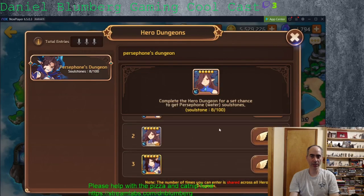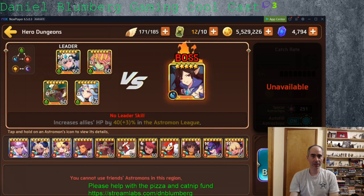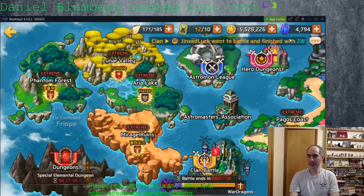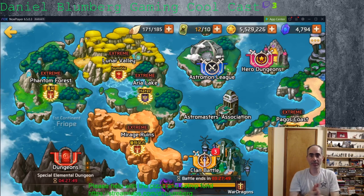I stand corrected about having done the Hero Dungeons today — I'm glad I mentioned something or I would have screwed up and not done them. Actually wait, I did do it — it showed a sword, but I've used all three swords already today, so they've already been done. I'm going to drop you a message in the chat: what wood mons do you have? Message me back on the Twitch chat and I'll see if I can give you some suggestions for beating the higher-level Water Persephone team to get you those shard chances.